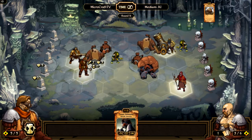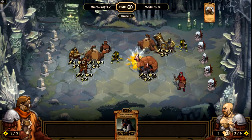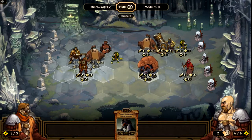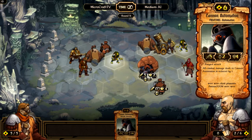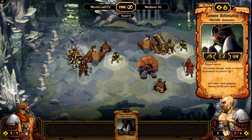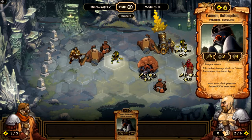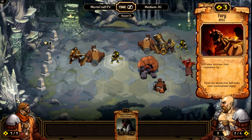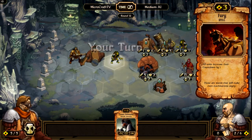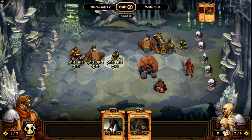So let's end our turn here and see how that works out. He seems to have some armor — Cannon Automatons have damage dealt to them reduced by one, which is really good. As you can see, he must have used a card that reduced cooldowns. He used Fury, which is extremely dangerous — it reduces all units' cooldowns by one, including mine, but it's still a pretty dangerous card.